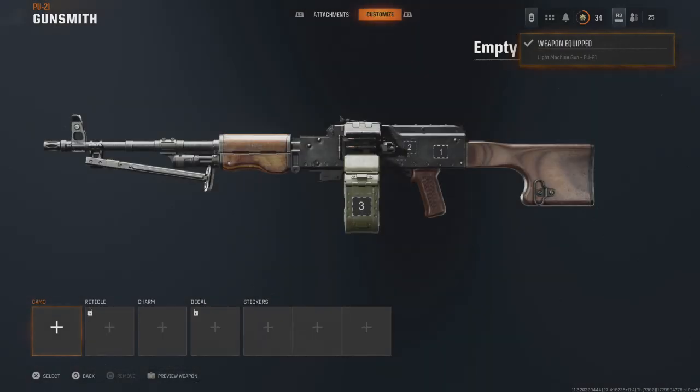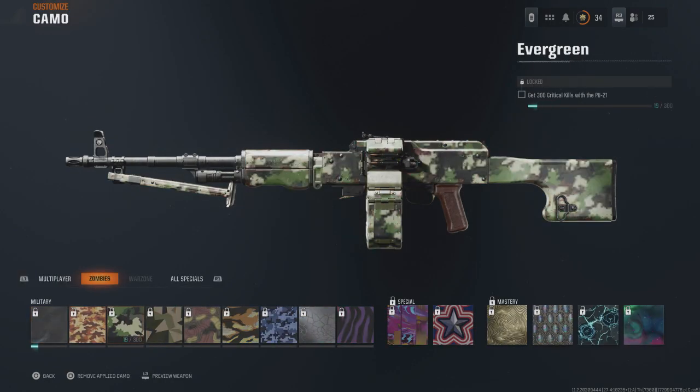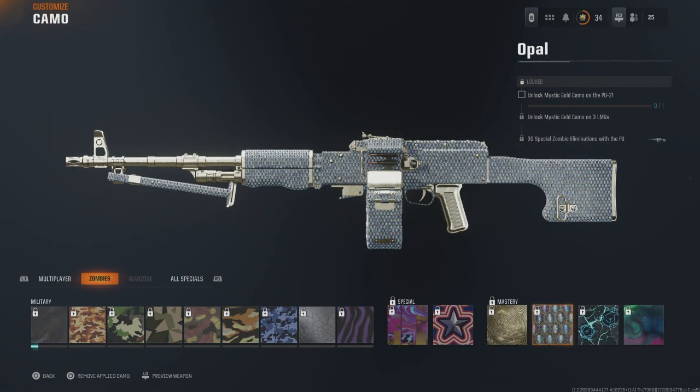Once you've done that on all three LMGs, you need to go back onto the camos, go over to Opal, and complete this last challenge at the top there. Once you've done that, you'll unlock Opal camo on that gun. You then need to do it on your other two guns to get Opal on all three LMGs.